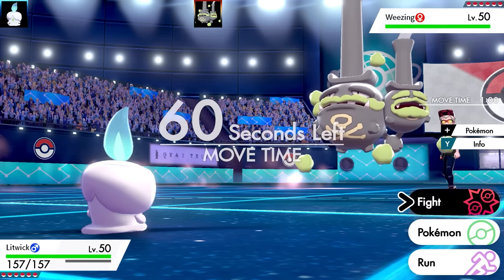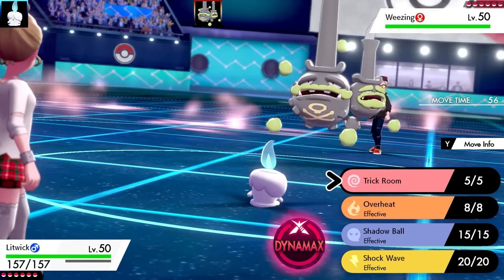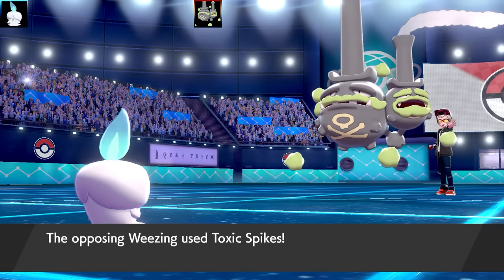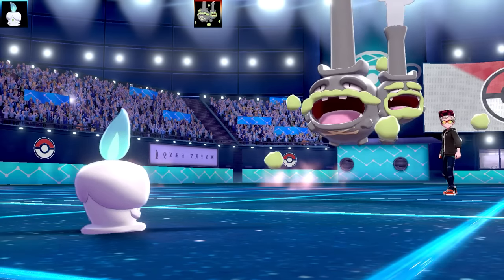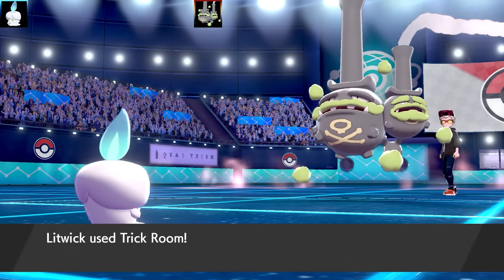My Litwick is the lead here and we've got a Weezing-Galar. I've got a Trick Room, Overheat, Shadow Ball and Shockwave Litwick set. The ability is Flashfire and the item is Focus Sash. I've got max HP, max Special Attack, and Quiet Nature.